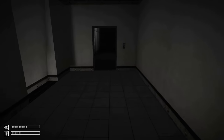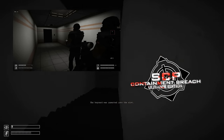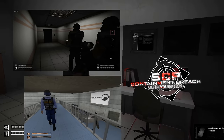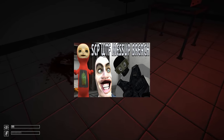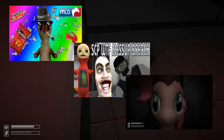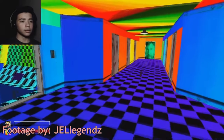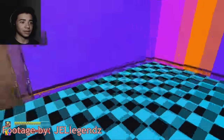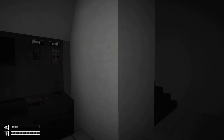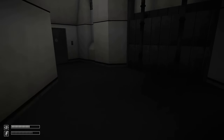Throughout its history, SCP Containment Breach has had quite an active modding scene. There are serious enhancement mods like the Nine-Tailed Fox mod and SCP Containment Breach Ultimate Edition, which adds tons of new SCPs and features — there's even a mod that turns SCP Containment Breach into Half-Life 1. But there are also downright goofy mods, some of the more famous ones being SCP WTF, Mess Up Breach, the My Little Pony mod, and the MLG mod, which really dates it. Most of them are just reskins with textures and sounds replaced with meme noises that didn't really age well. In recent times, mods have become a way to keep the game alive and fresh, especially since the game is no longer being developed.